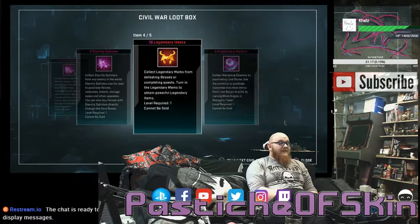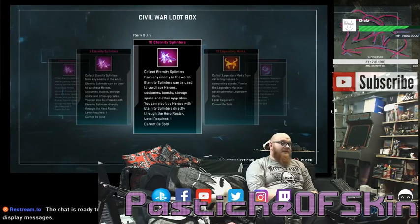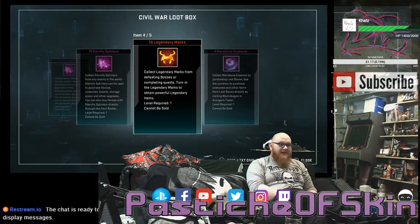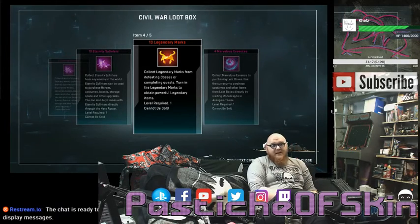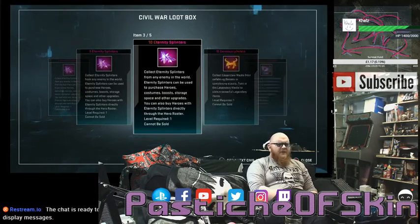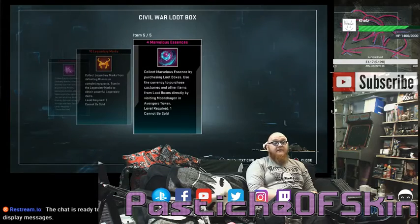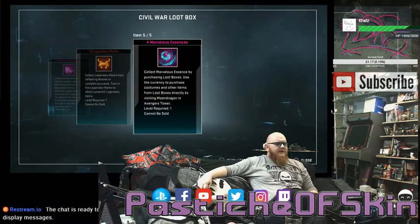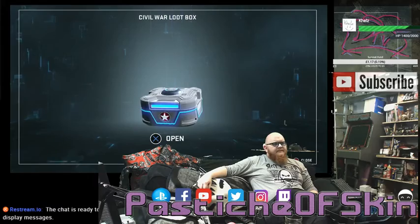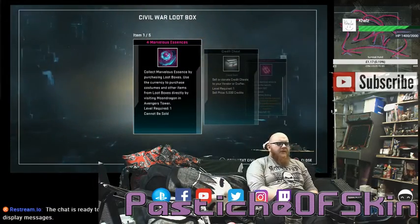Eternity Splinters are actually being converted into Omega Essence in the Logistics Character Shop. So I think that's the alternate use for them after you've actually got all the characters. Another box — probably amazing so far. Still no costumes and we're four boxes in. Four Marvelous Essence, another garbage credit chest, ten Relics of Atlantis, two Experience boosts, and a chest of 15 Marvelous Essence — so we have our first costume! One in four so far — 25% drop rate on costumes for the Captain America Civil War loot box.